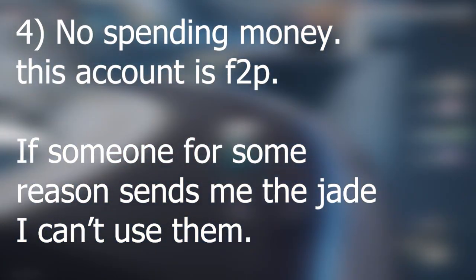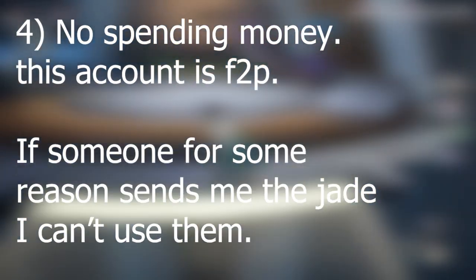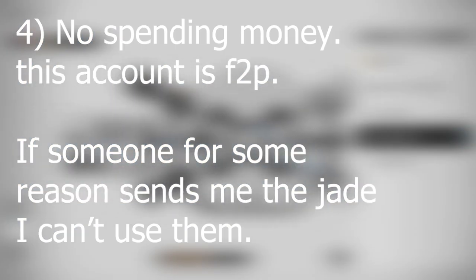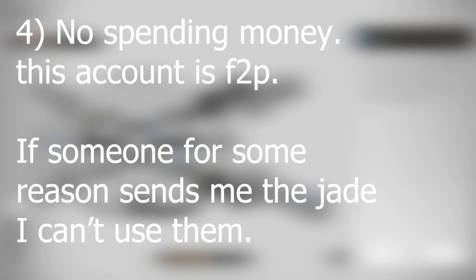Rule number four is no spending money. This account is going to be free to play. I think my progress was bad because I used money, so now I'm doing free to play. I will be leaving a UID — if someone sends me Genesis Crystals for this account, I will not be able to use them to pull. I can maybe use them on Trailblaze Power or something similar, but not for pulling. Those are all the rules — they will always be in the description below in text format.